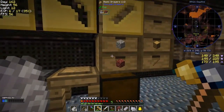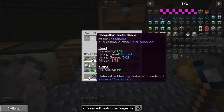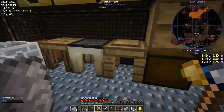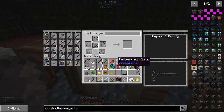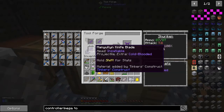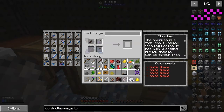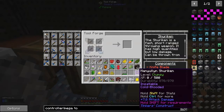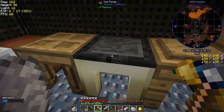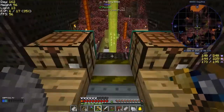The next thing Nightmare Mangle told me was to make a shuriken. Let's do that - I think I've already got the parts prepared: manyullyn knife blades. So let's put those in the tool forge and set this one up. Now we have this - and I reckon this is possibly the best one we can do. I can't use it yet because I haven't got enough attack and defence. I need 14 defence and 18 attack, so somehow I've got to get the XP up for those.